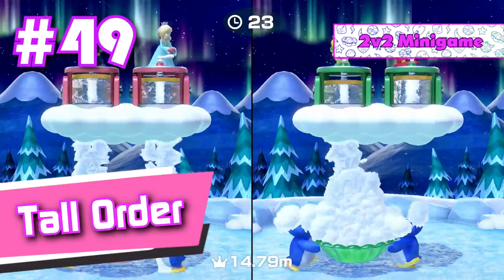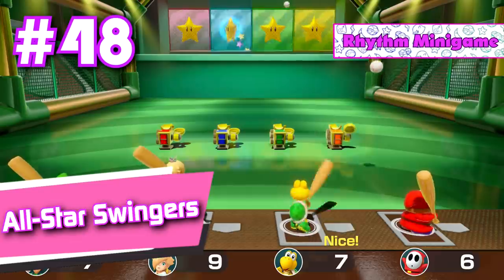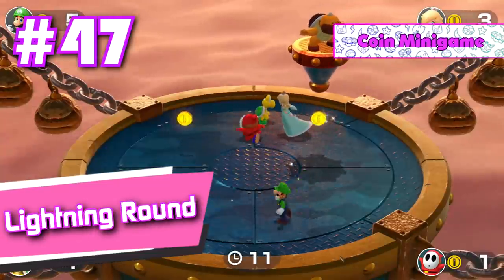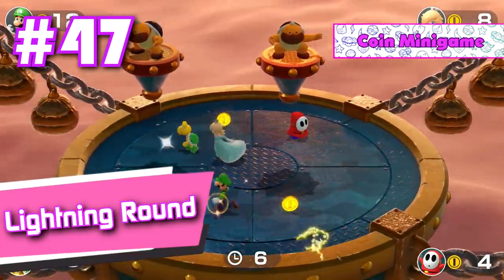Number 48: All Star Swingers. The closest thing we'll get to a Mario baseball game on the Nintendo Switch. Number 47: Lightning Round. It's a coin mini game and it's extremely generic, but it's kinda fun at the same time.